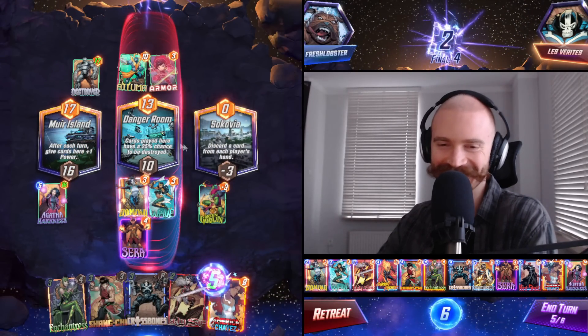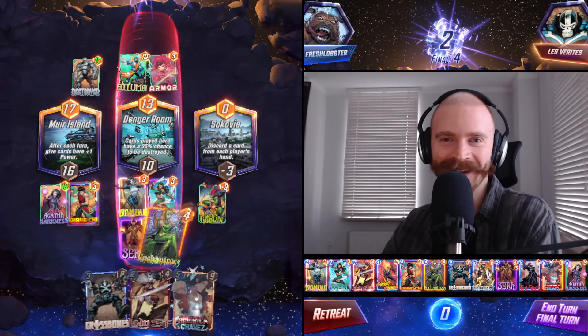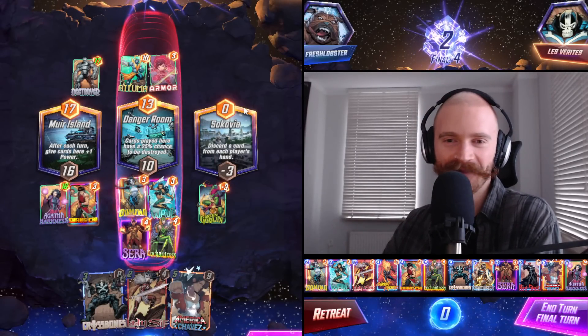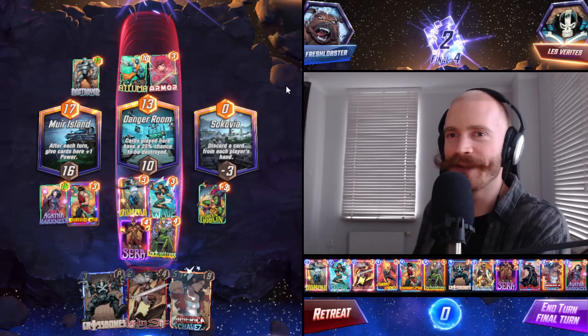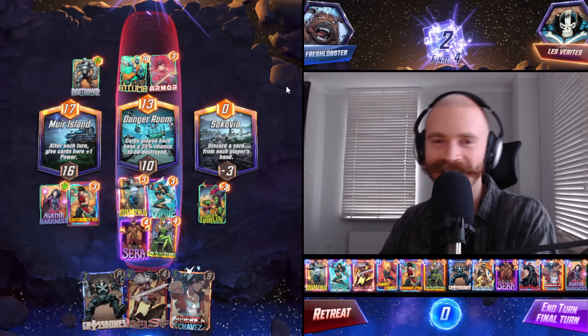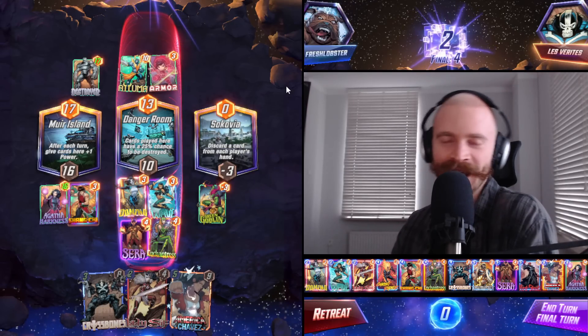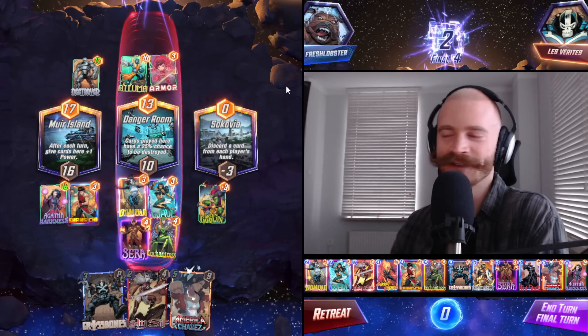Enchantress middle is so good - so freaking good right here. I want to wait a bit and give my opponent time to think and consider if they want to snap as well here, because it looks kind of good for them. They're ahead on all three locations. I guess I do have Sarah, so they do need to consider it for a sec.